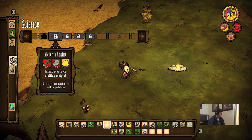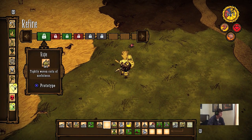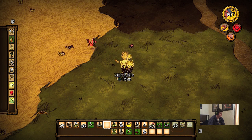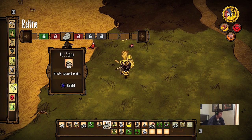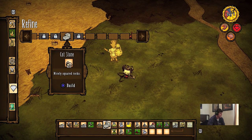So we're going to refine using the science machine to do this. We actually have a ton of rocks, so we need to refine those into cut stone.